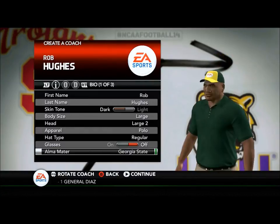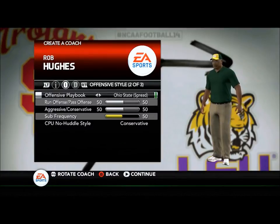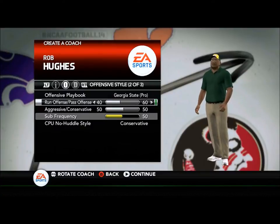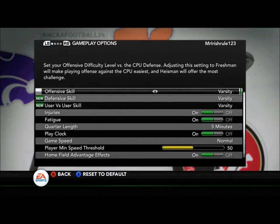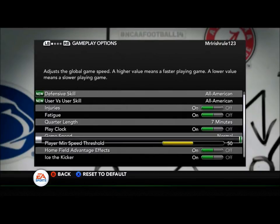I'm going to be playing on All-American for now. I might bump it up to Heisman when we get to a better team and stuff, but I think All-American will be good for now. So we're going to go with the Georgia State Pro playbook on offense, and 4-3 on defense.